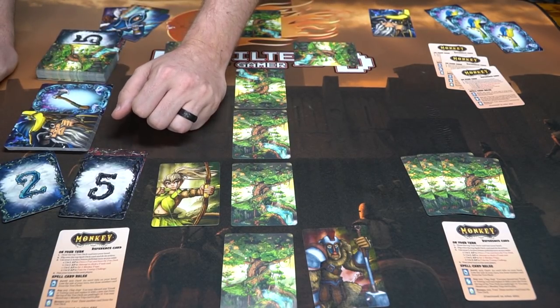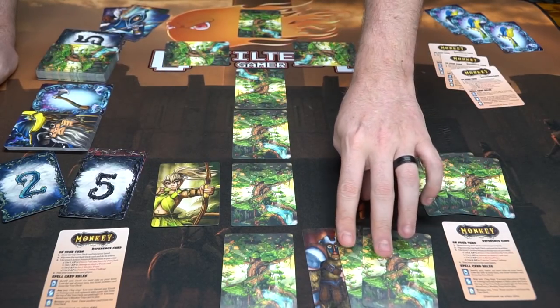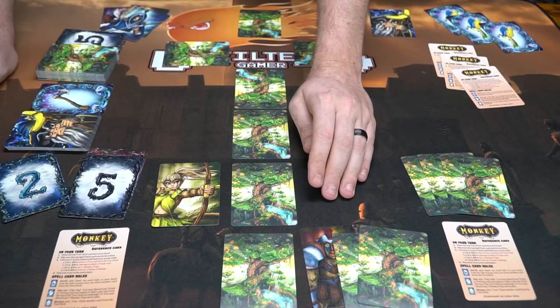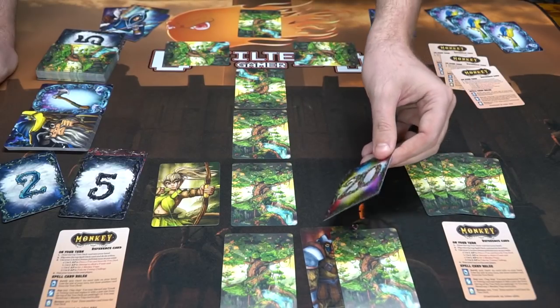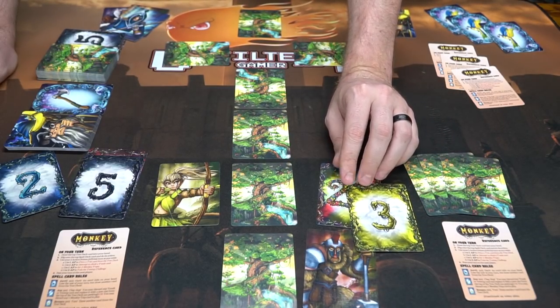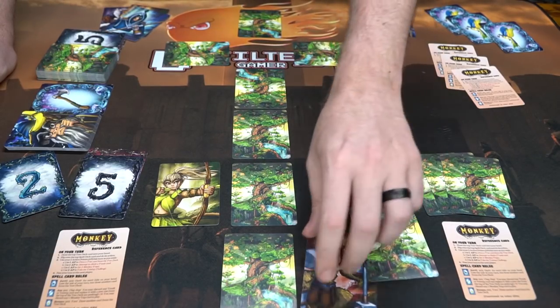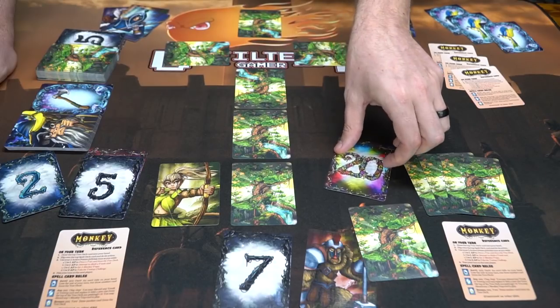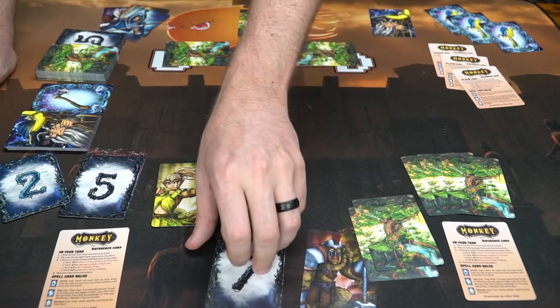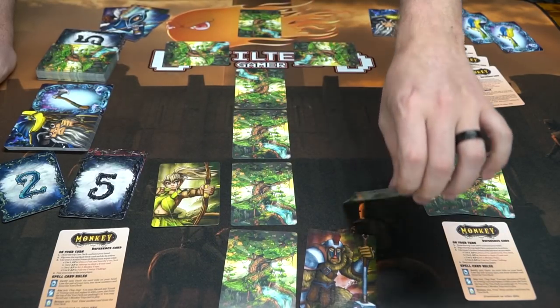Let's talk about another action: trapping a monkey. When you trap a monkey, you take two cards from the top of the tree deck and place them on that monkey face down. Whenever they attempt to climb, if they play a number that equals the numbers flipped over from the trap stack they have, that card gets discarded along with that trap card and they would not be able to climb. It basically traps the monkey from being able to climb up the rung on the tree.